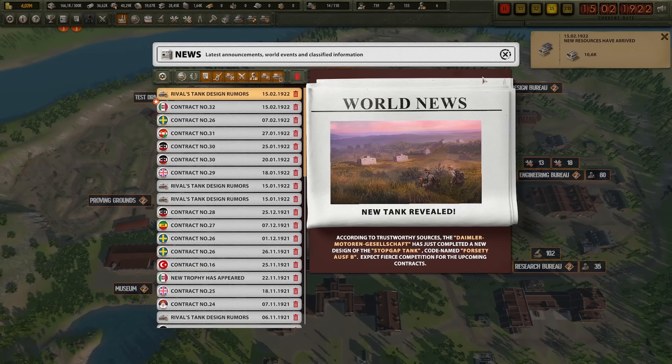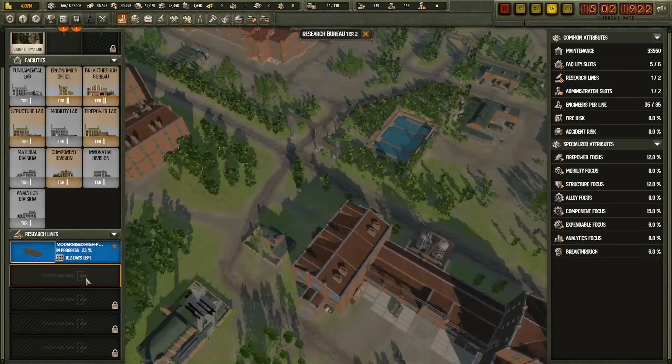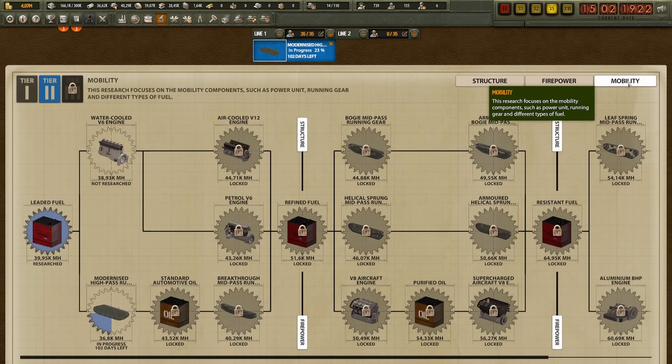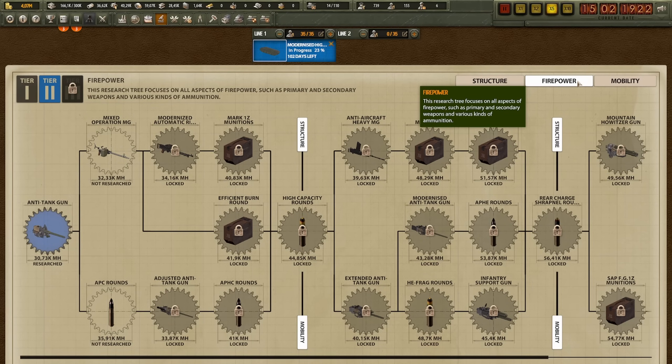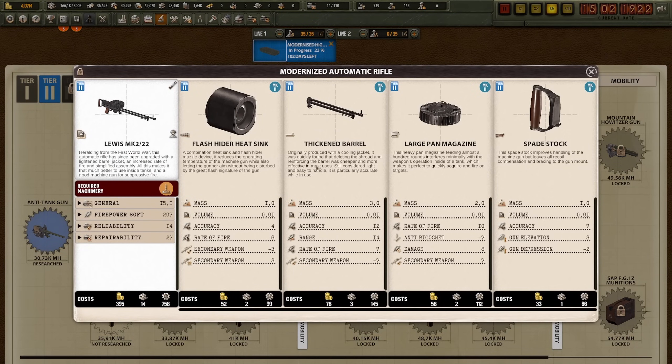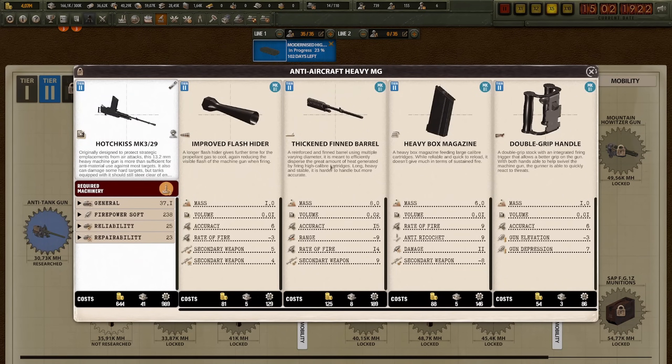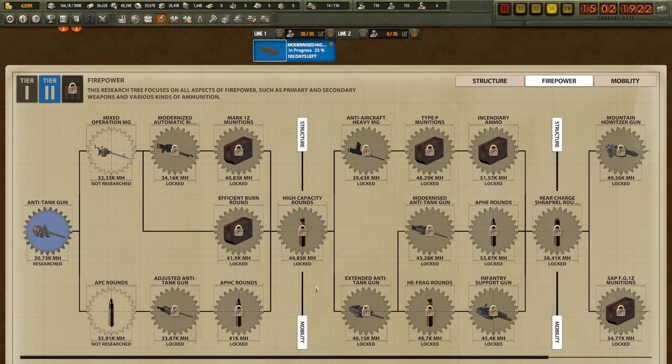Two more days and we're done. New tank revealed! The Daimler Motoren Gazelschaft has completed a new design tank for the stopgap tank. Very creative. Let's increase our research and see what else we can get. Now I have the auxiliary turret and the hemispherical infantry turret. I might want to start looking into mobility a bit more, or firepower — I've kind of lapsed on firepower. We can get a fixed mixed operation machine gun, a modernized machine gun in the form of the Lewis Mark II, and eventually anti-aircraft heavy machine guns in the Hotchkiss Mark III.